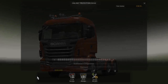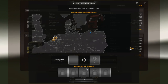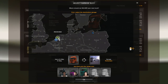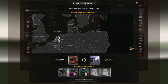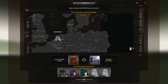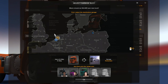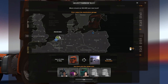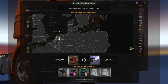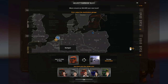Alright, screw it — let's just confirm and go on our merry way. Purchase — yes! I had to pick a garage to send it to. I have two garages in the Netherlands, one in Amsterdam of course, because where else would you start? You're right next to the port.